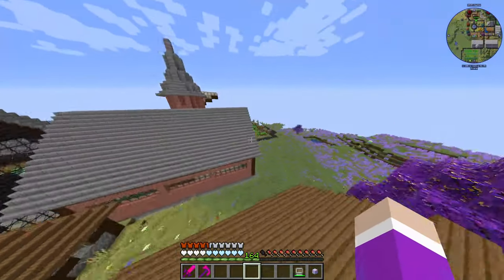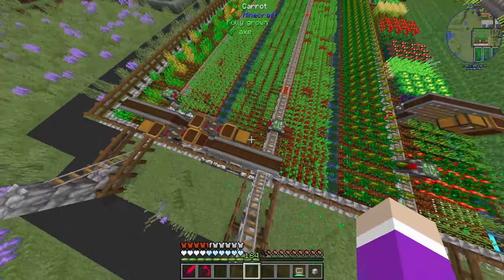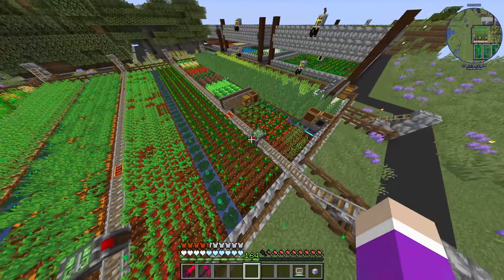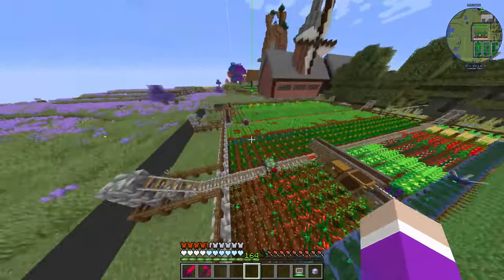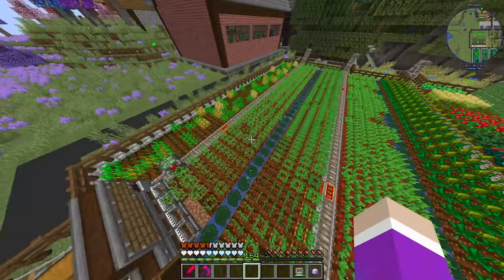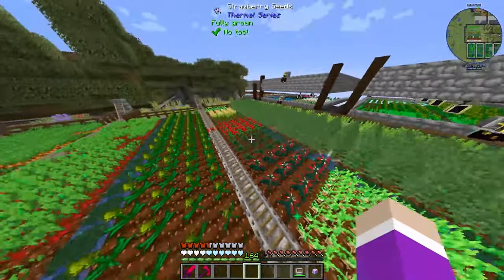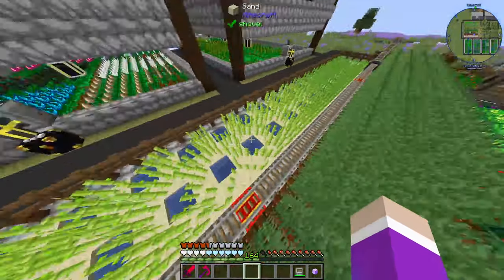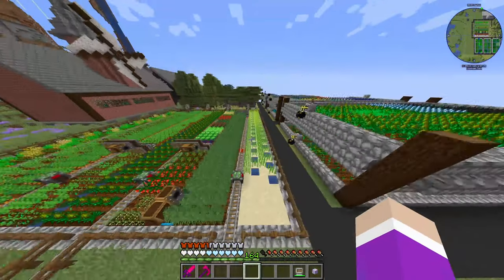After a while it was time to start farming. We managed to set up this farm here which is producing us wheat, potatoes, carrots, beetroot, a bit of inferium, hemp, and sugarcane — a variety of crops. We tried bamboo but it didn't work, so we just left it all with sugarcane. Then we managed to get into Mystical Agriculture. We've got nearly one of every seed — I don't think I have any of the mob seeds, but we don't need them since we can just make whatever farm we want.